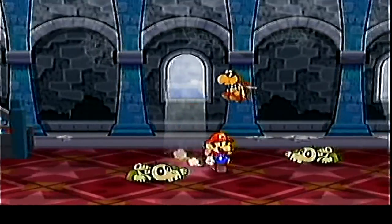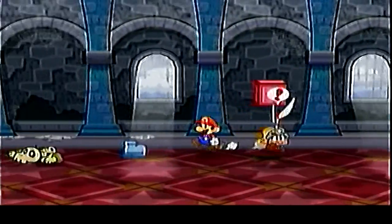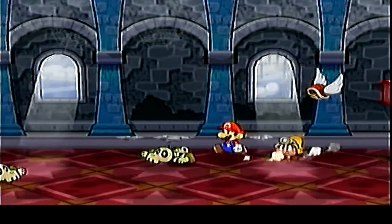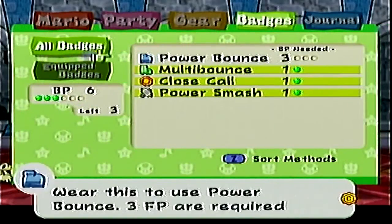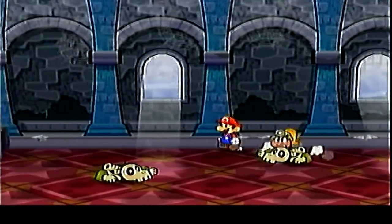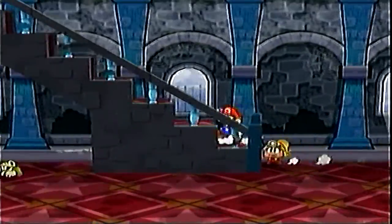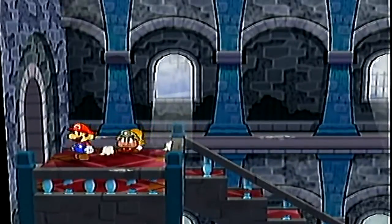I ran into another Koopa Trooper offscreen right after that. And we have another badge here — the Power Bounce. I do have the BP for it, so let's equip it. It will allow Mario to do a bit more damage, similar to the Power Smash move with his hammer.